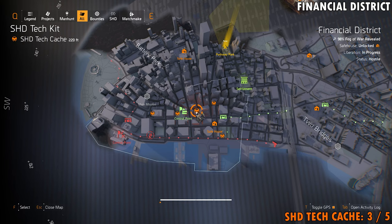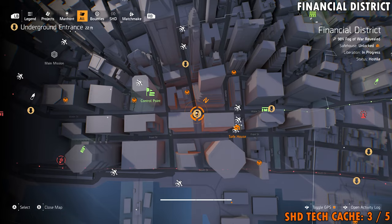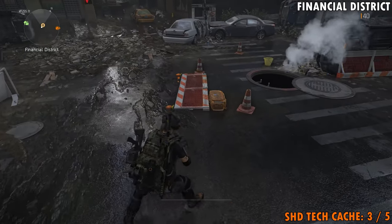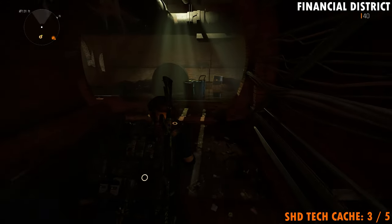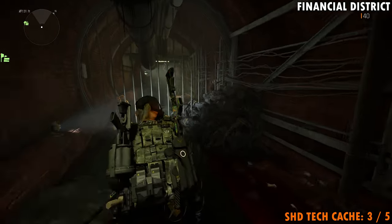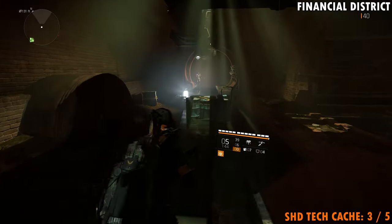Our next Shade Tech cache is going to be located just north and west of the safe house, right here — this is what we're calling number three. In order to get to this one, it's just easiest to come in this manhole cover entrance, the sewers entrance right here. Pop in this one, head down the ladder. When you get down here, make a left and come over here to this grate and pop that lock. Once that's taken care of, head around here.